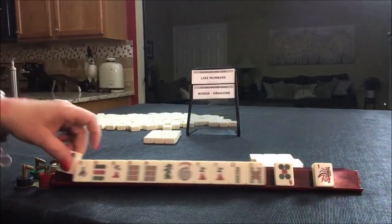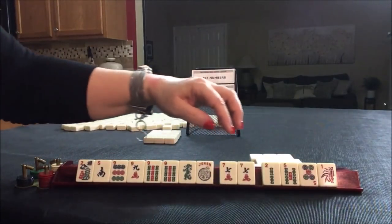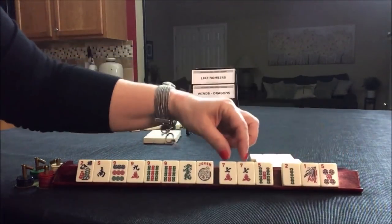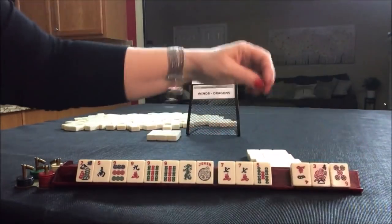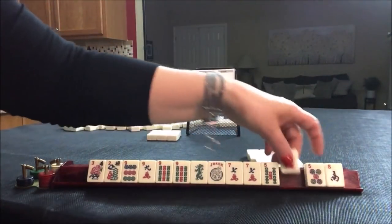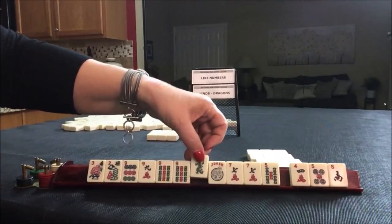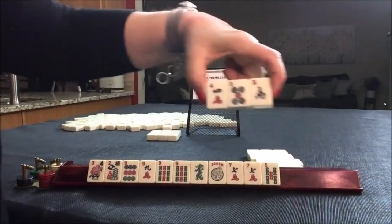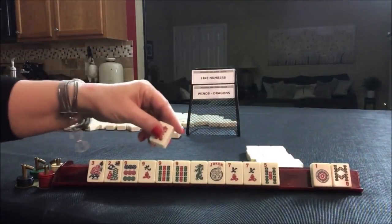Oh, flower — we can keep that, that might help. Like numbers. Keep joker bait and pass these. Flower, flower. I think we could probably give up on the south at this point. Like numbers, maybe not. The dragon, because we've got the flower here. There's a red — that might come in handy.